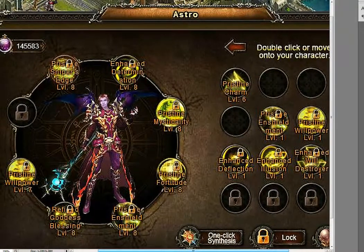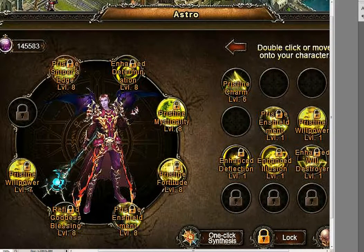Looking at Jeff's astrals, we can see the familiar ones: pristine mysticality, pristine fortitude, goddess blessing, and willpower — the same four we saw before. Those four are always there because they are just too good not to have. That's no discussion. The interesting question is what else he chose.